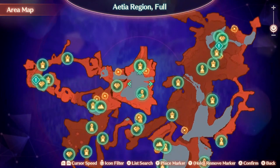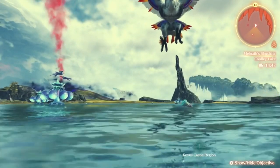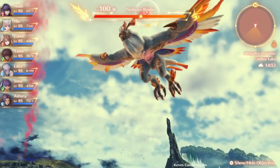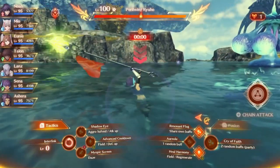Moving on, the second superboss is located in the Aetia region at Cooley Lake. You can only access Cooley Lake from the upper region, the snow area, so you won't be able to find this on the general full map unless you go down to it from the upper area.